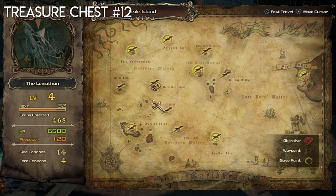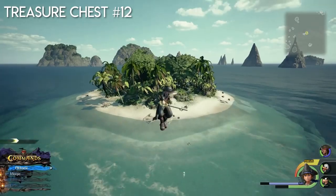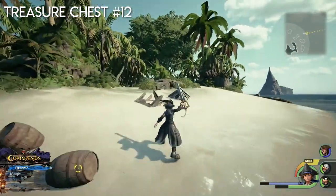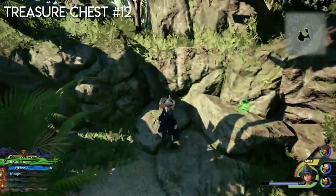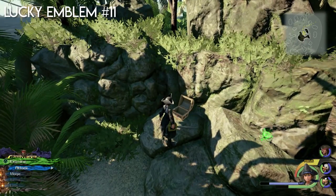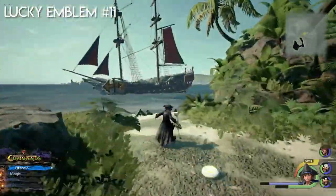Now we're going to the next island. Once we're here there's only one chest and it is going to be a very rare material, so you definitely want to come here. Grab the chest in the middle, then go back to the ship and let's go to the next island.